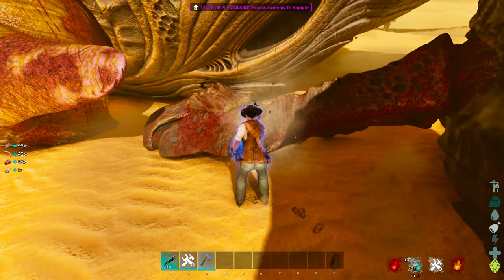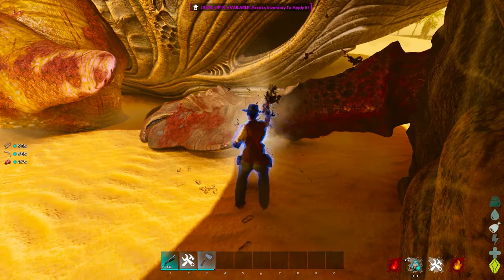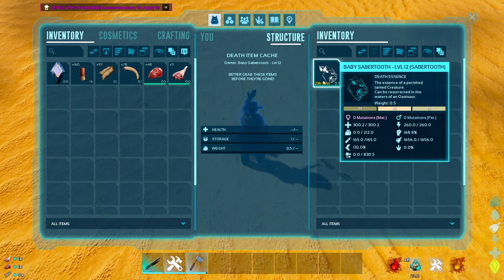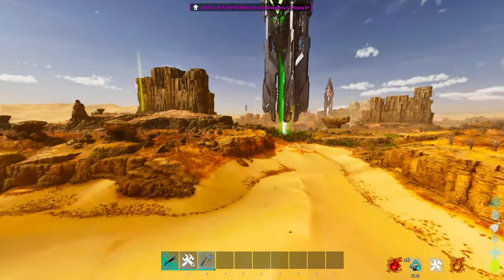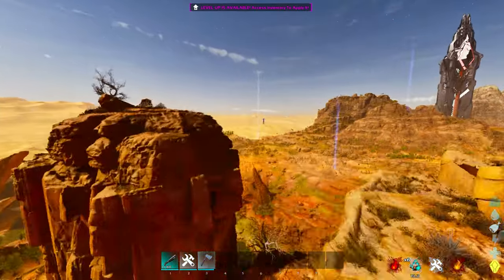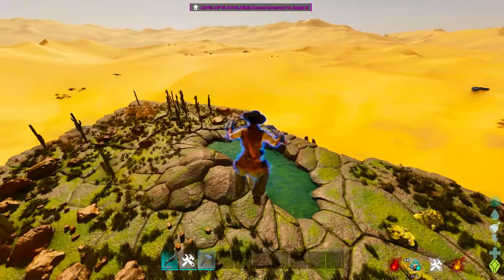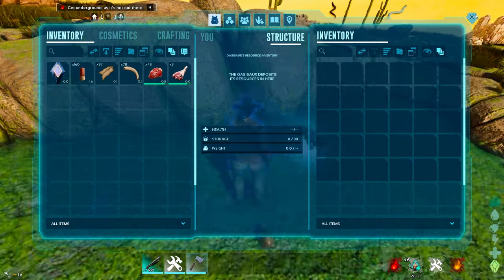One thing to know is you can only have one Oasisaur per tribe — that's to prevent people from having 40 Oasisaurs flying all over the place, which would be pretty broken. I'm going to harvest this guy here and you can see that's my baby Saber Tooth essence. All I need to do is go back to my Oasisaur down here. You go up to the water pool, hit F, drop your essence in there, and simply defend it.